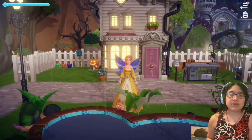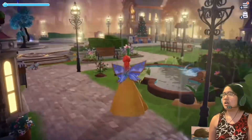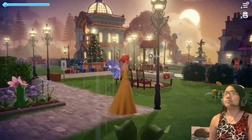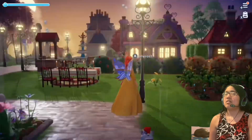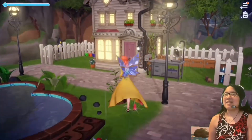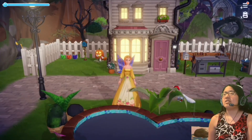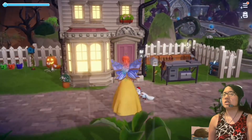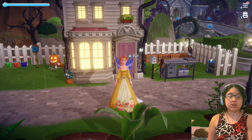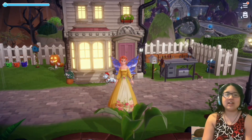Hey everybody, Carrie here back with another episode of Disney Dreamlight Valley on the Nintendo Switch. Last time we fully leveled up Olaf to level 10 and we unlocked Mirabelle. So this episode we're going to be starting Mirabelle's quests and going from there.